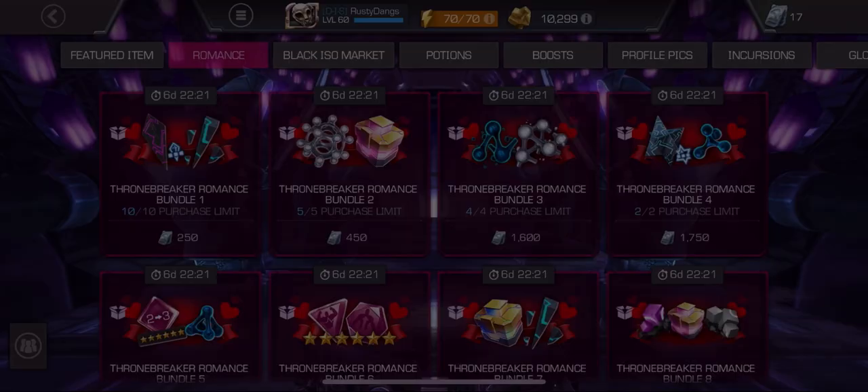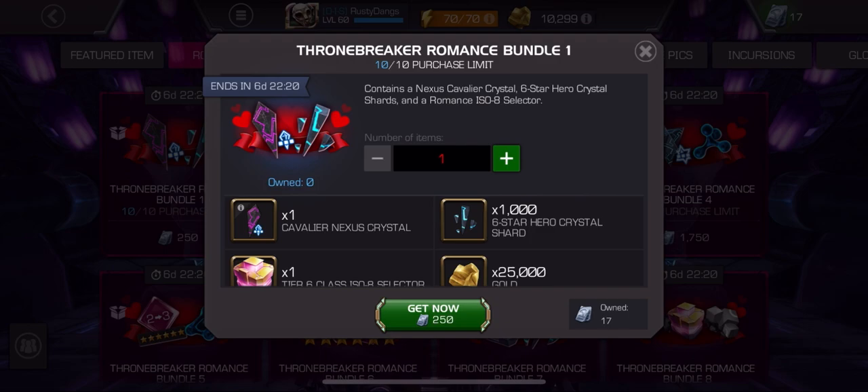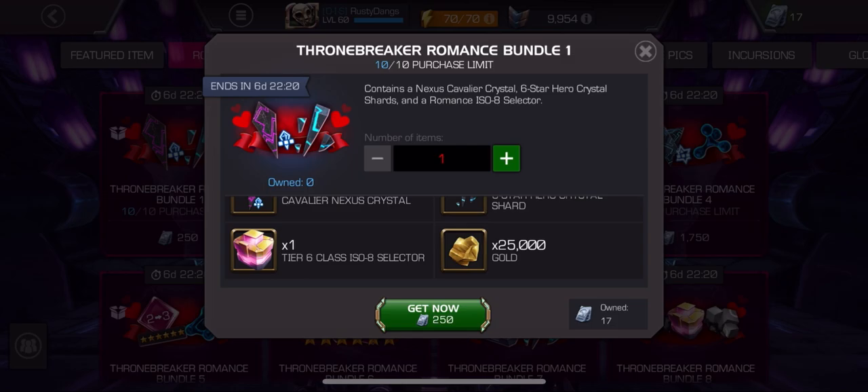Let's spend a little time grading these. So you get a Cavalier Nexus Crystal — that is literally $2.50 worth of value — and 1,000 six star shards. Yuck. This should be way better. For 250 units you should at least get two Cavalier Nexus Crystals, probably even more. It should be one Cavalier Nexus Crystal and 2,000 six star shards. I'm going to give that a generous D grade. No thanks on bundle one.